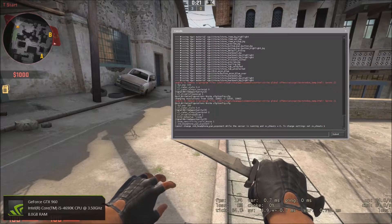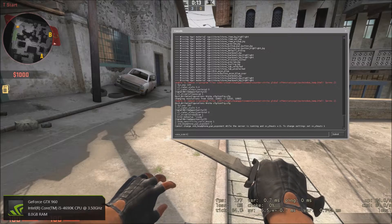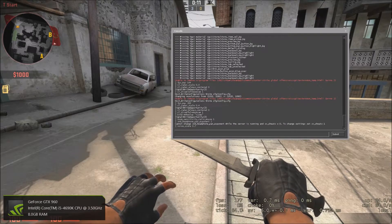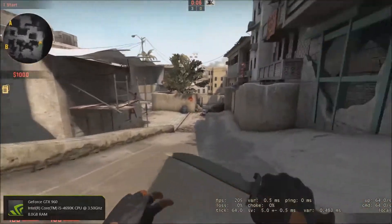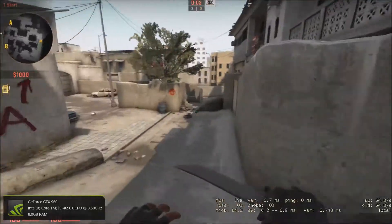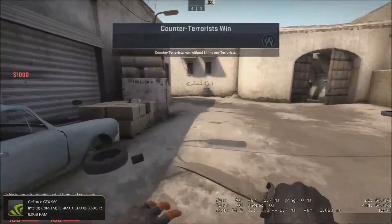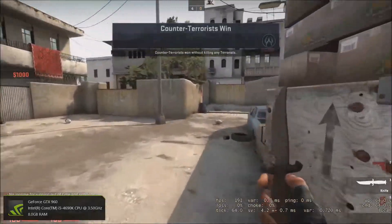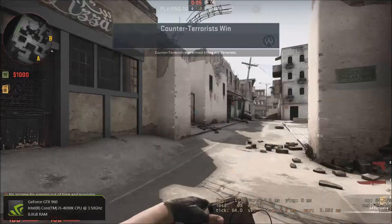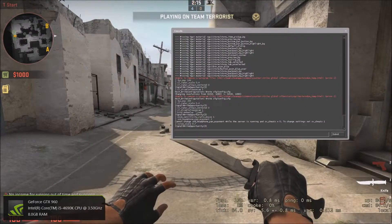This next one is very useful, especially for competitive. Type voice_scale 0.7. What this does is lower the volume of your teammates' voices. So when you're in a clutch situation and people are telling you what to do, this makes their voice quieter so you can listen for footsteps and concentrate better.